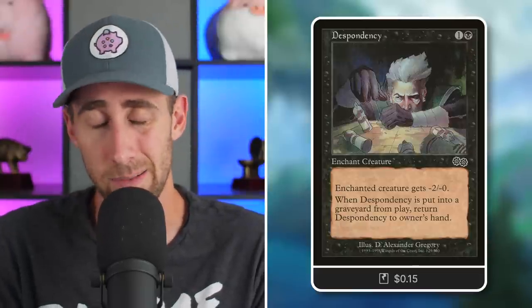Brilliant Halo - enchant creature gets plus 1/plus 2; when it leaves play, you return it to its owner's hand. So when that creature is eventually dealt with by a wrath effect or whatnot, we get this back to put on the next unlucky creature. Conviction - enchanted creature gets plus 1/plus 3, and you can pay a white mana to return it back to your hand. Despondency - enchant creature gets minus 2/minus 0; when it leaves play, you return it to your hand. So yeah, let's slightly make that creature not as good, and when it's dealt with, come back to my hand so I can get it back in play and add to my aura count.